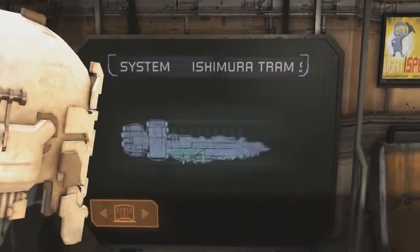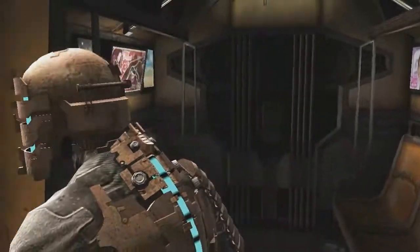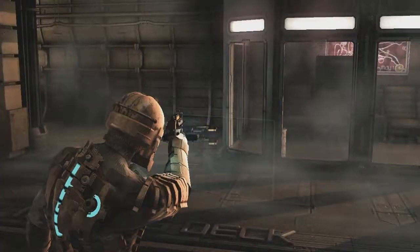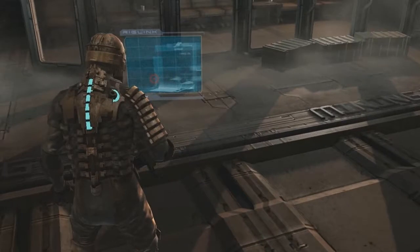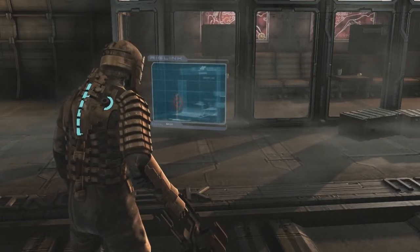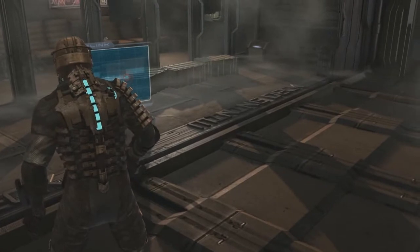Hello everyone, welcome back to my Let's Play of Dead Space. This time we are going to launch... this may be our last chance of getting out of here alive. Isaac, the SOS beacon - an asteroid loaded up in the mining bay waiting to be smelted. If you attach the SOS beacon to it, you can launch it away from the ship to make a clean broadcast. The beacon is on the maintenance subdeck; you can launch the asteroid from the control room.